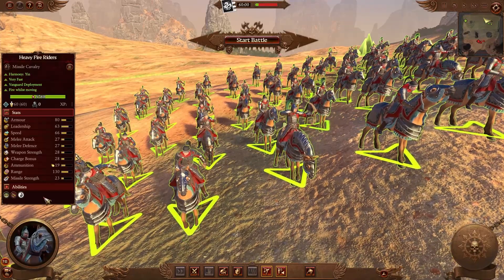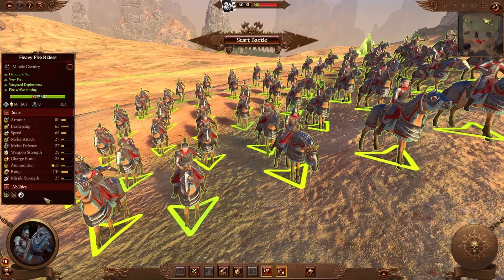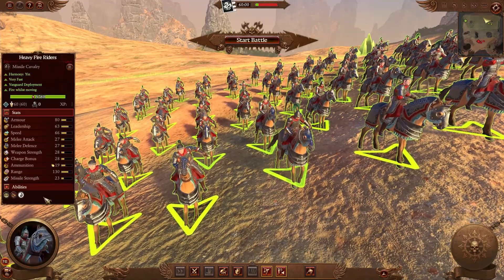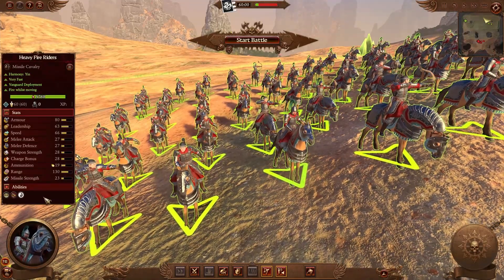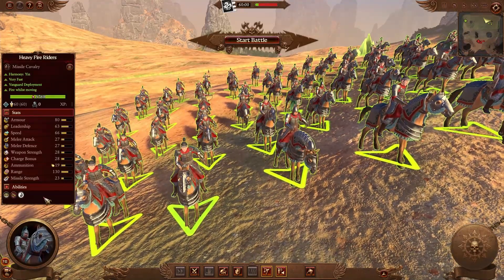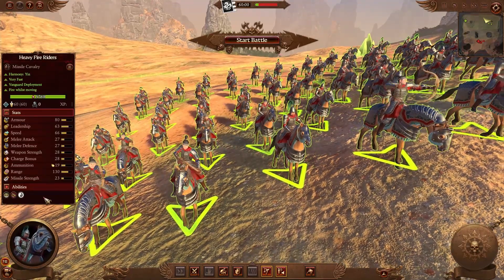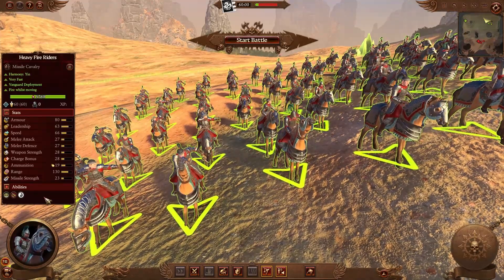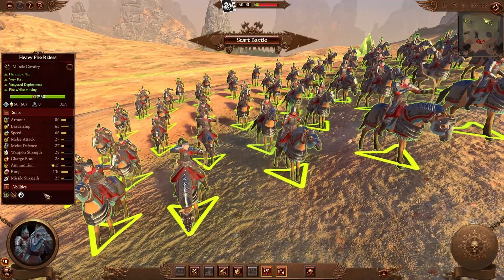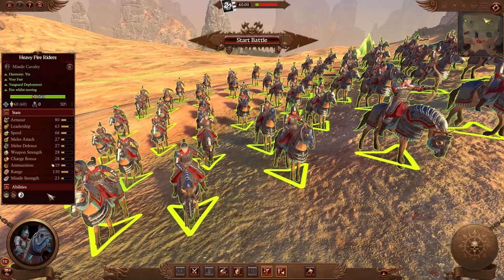The last unit added for Grand Cathay is a missile cavalry unit called Heavy Fire Riders. It's a tier 2 unit with flammable ammunition, decent missile strength, and decent range for missile cavalry. High armor for this kind of unit and decent melee stats, but mainly used to run down enemy archers or artillery pieces.